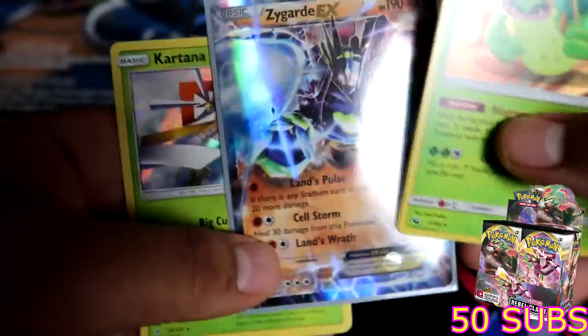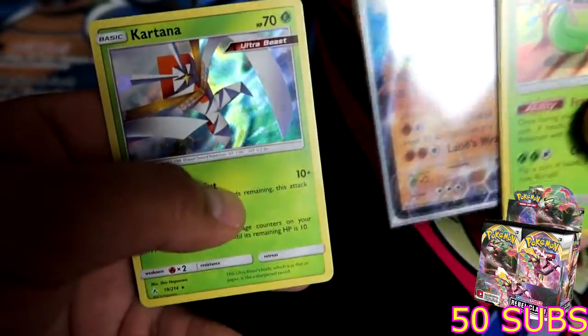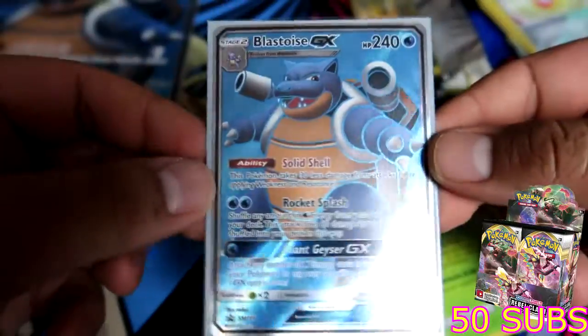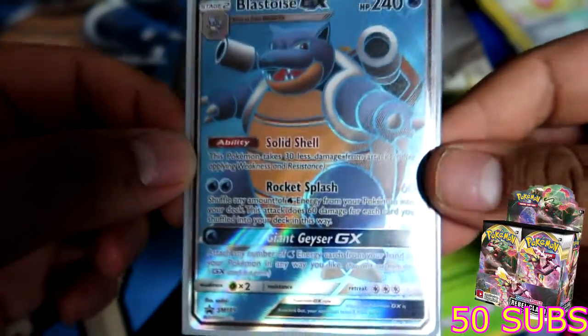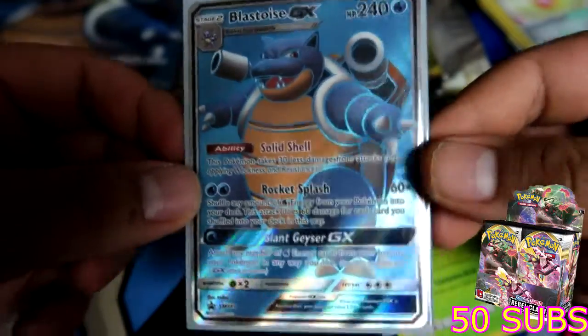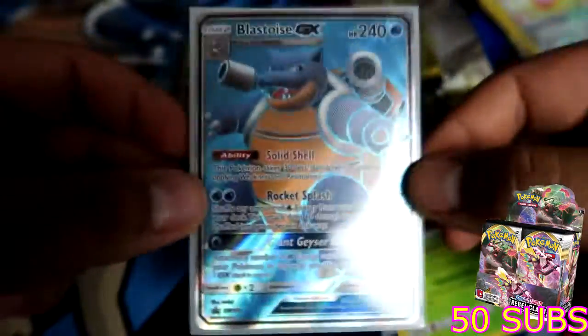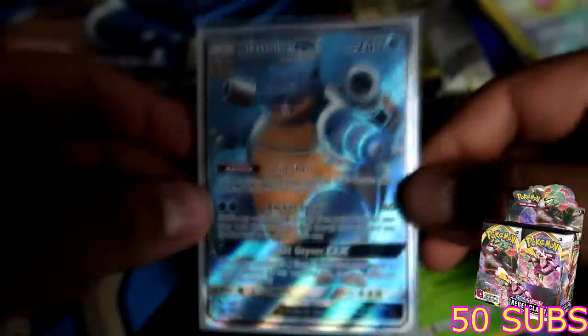All right guys, not bad of a pack opening. Let me go over all the hits — we got Victory Bell, Scizor, and the Zygarde EX from the Fates Collide pack, so that's really cool, and Kartana. But don't forget the big boy card we're all here for — the Blastoise GX! Yeah guys, it's been your boy Eric. I hope you guys enjoyed this video. Remember, as soon as we hit 50 subscribers, I'll do a Rebel Clash booster box opening. I'll catch you in the next video — peace!